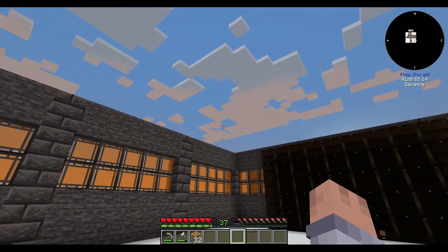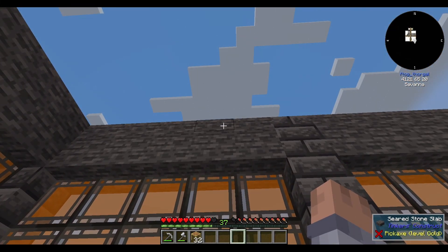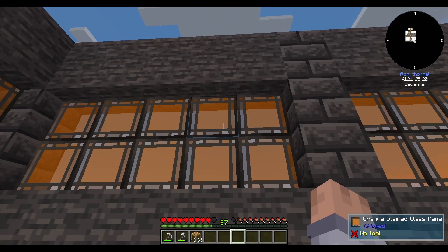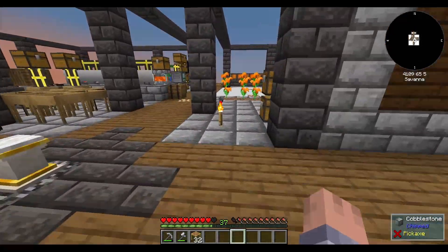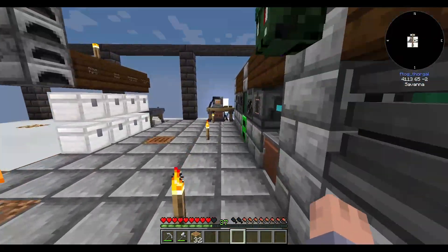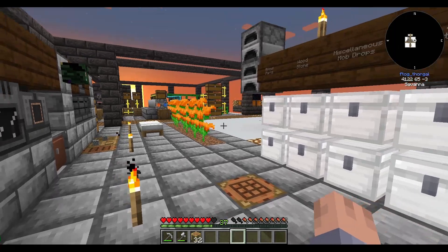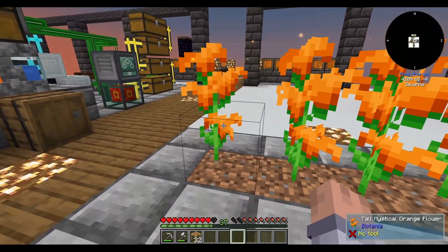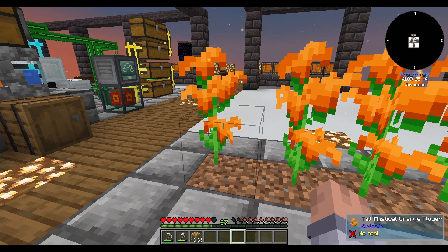This is what each room looks like. I went with a simple design but it feels better. I'm not going to put a ceiling on — I don't see any reason to. On top are half slabs and then these orange glass panes I made with the glass blower table — you just put the glass panes in and select it, just like we did with the cobble.